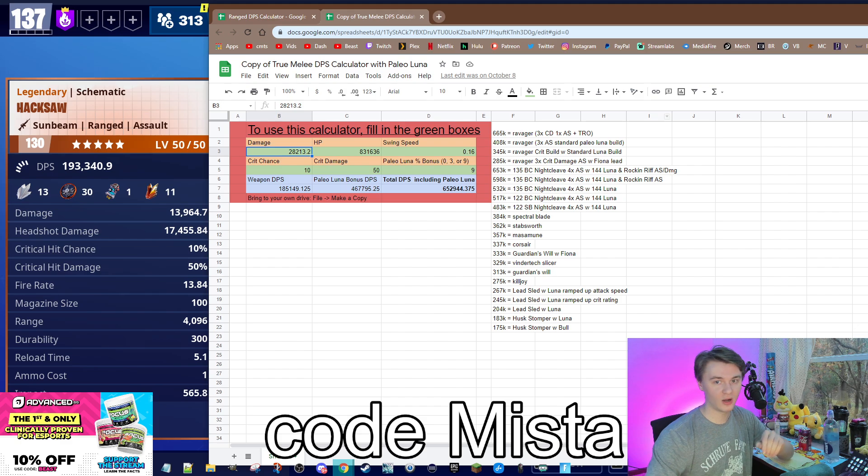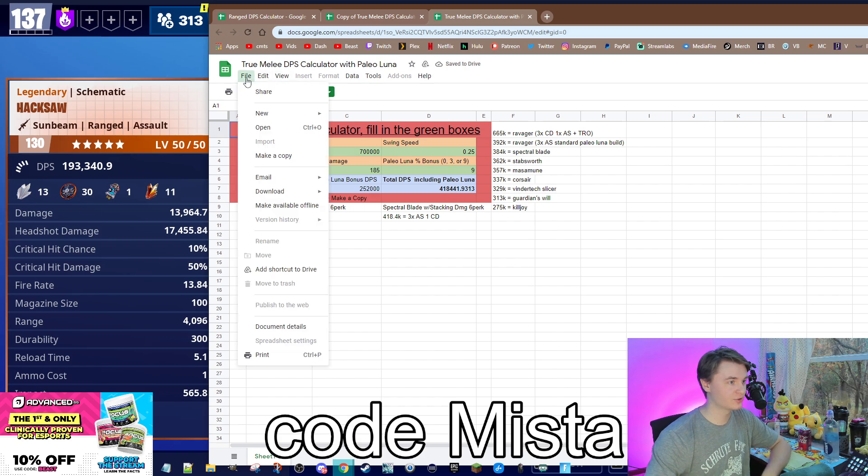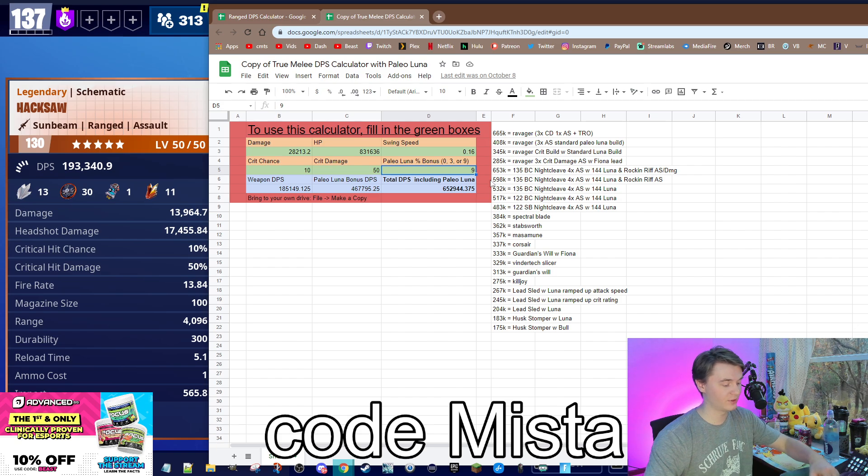I will be linking the raw, base one. What you guys will be seeing is the original one where there's a lot less notes. Just go to File, Make a Copy if you guys want to make your own, and then you can edit whatever you want. I highly recommend using this — it saves a ton of time. Obviously, if you're not using Paleo Luna, just hit zero to take her out of the equation and you've got the true DPS of the Night Cleave. If you don't have Luna, this weapon is garbage — it's actually so bad. But if you are using Luna in the lead, it's a monstrous weapon because swing speed is just very, very strong.